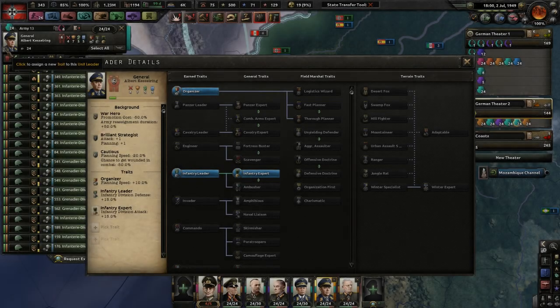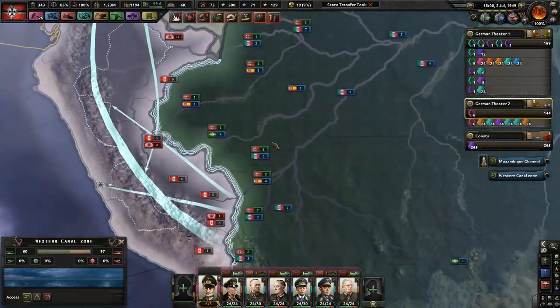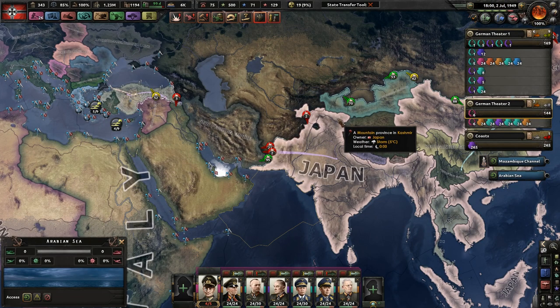Hello everyone, and thank you for joining me here. My name of course is Mr. Mokulever and let's continue playing as the German Reich in Hearts of Iron 4. It is 1949, and we are at war with the Japanese.